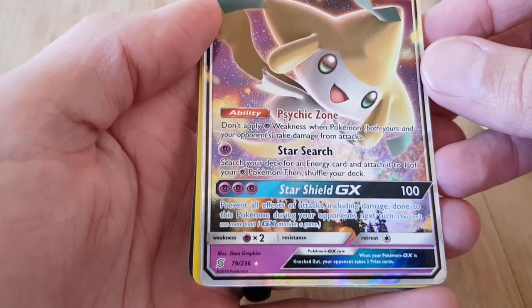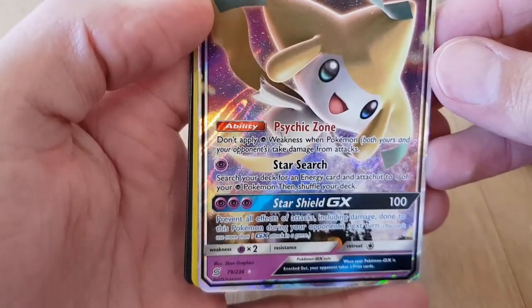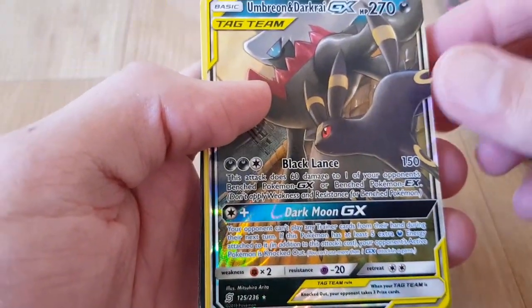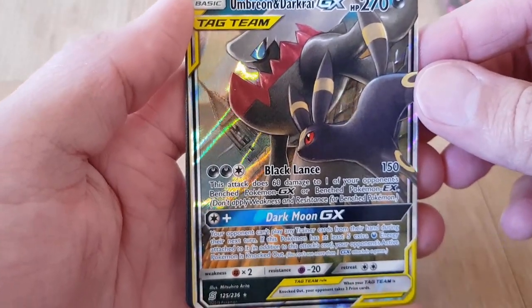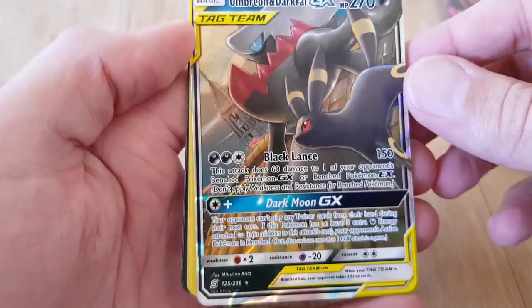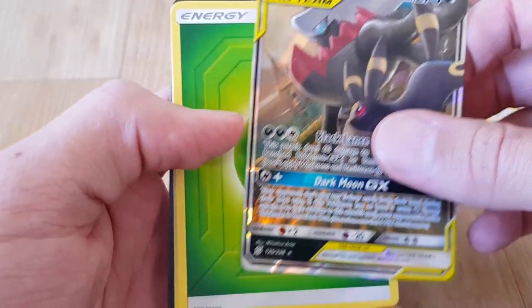Jirachi GX, number 79 of 236 here — looks pretty cool. And this one here, I love the tag team ones. I was really excited to get this one out. Hopefully I'll get some more of these in the later packets I do.